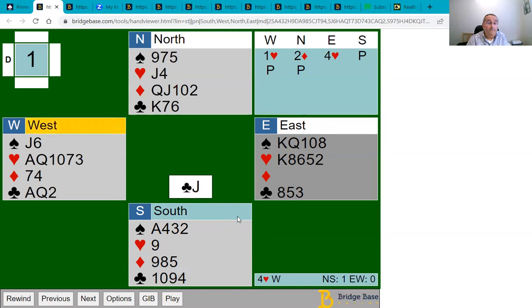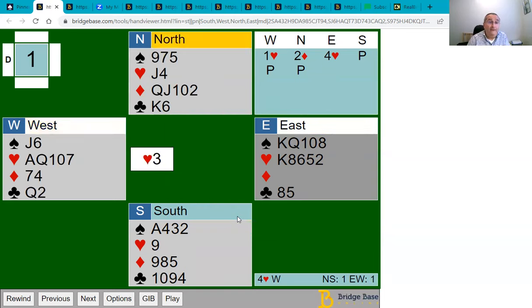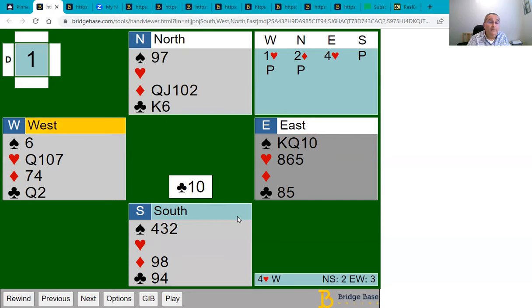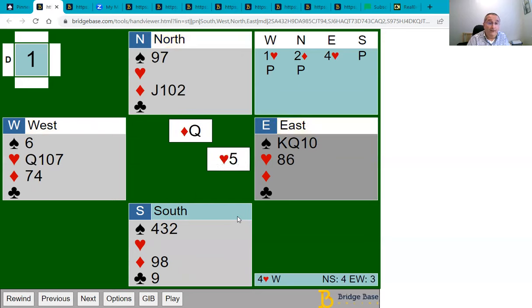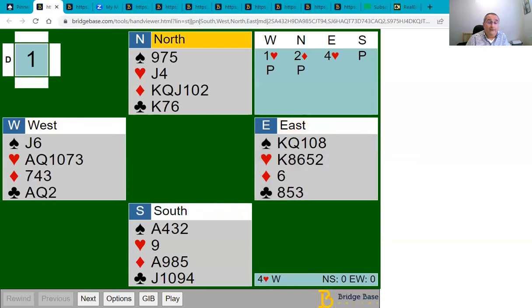With your holding in clubs and the weak club suit in Dummy, it will be much better if you lead clubs. The best play is to overtake with the ace so you can lead clubs, hoping for a layout where leading clubs helps more than having your partner lead them. If you lead a club, Declarer plays the ace. Your partner should play the seven — as high as they can to encourage. Declarer gets in and draws trumps in two rounds.